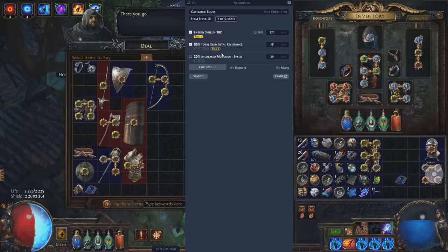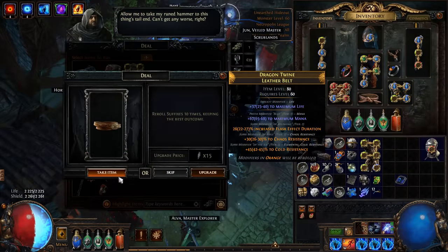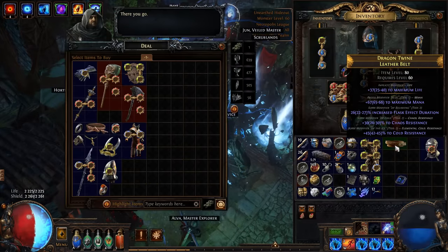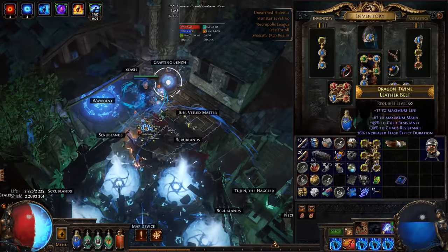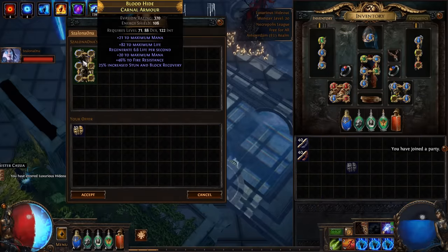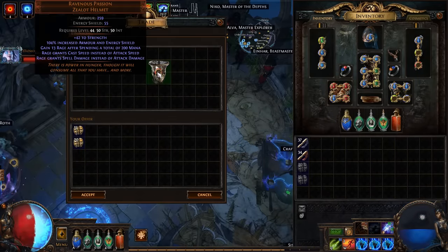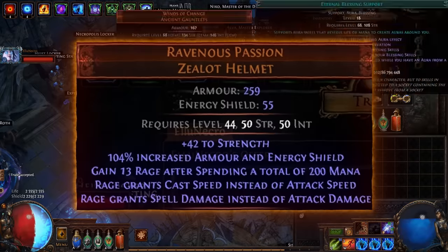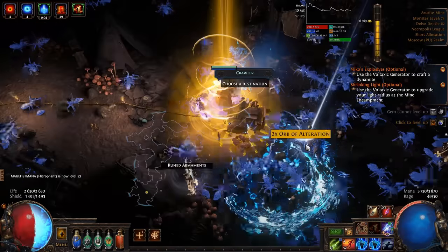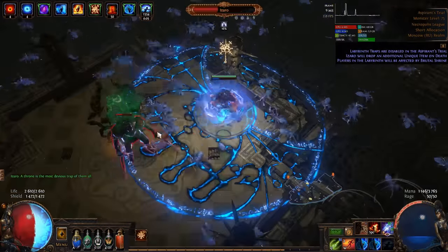First good drop from ritual — GGG, stop baiting me. Thank you Rog, but expedition is still bad, just because it's a craft league and nobody needs good items with full T1 mods. We can use this belt. We can finally buy a six-link body armor. Good enough — and helmet zoom zoom incoming. And uber lab.